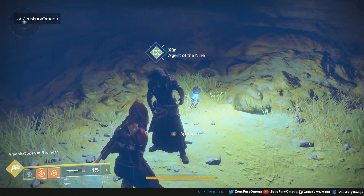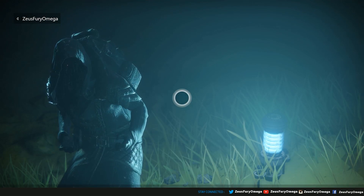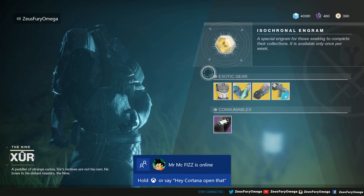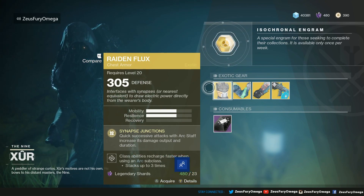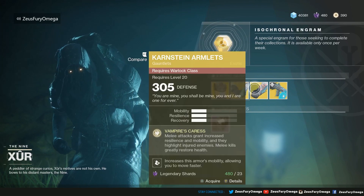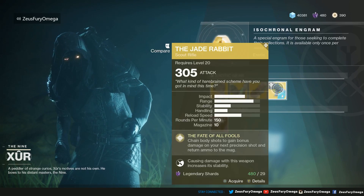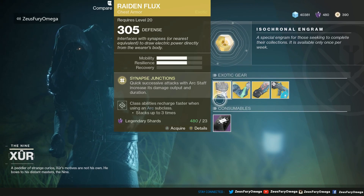What up, Xur? What do you got for us today? We got a Fated Engram. We got the Raiden Flux chest armor for the Hunter, the Synthoceps for the Titan, the Claws of Ahamkara armlets for the Warlock, the Jade Rabbit for the exotic weapon of the weekend, and Three of Coins.